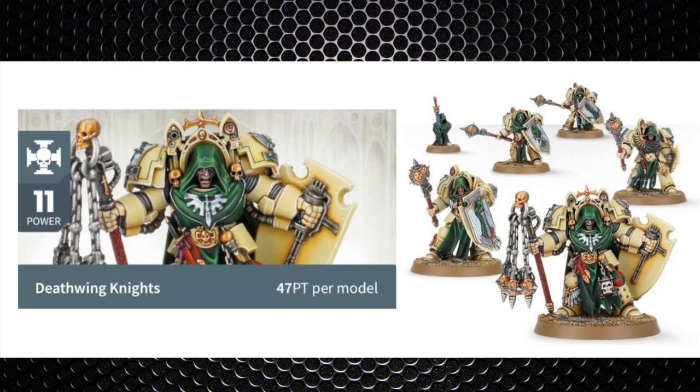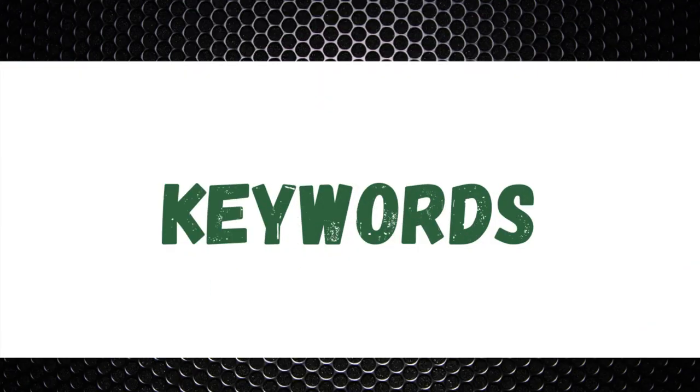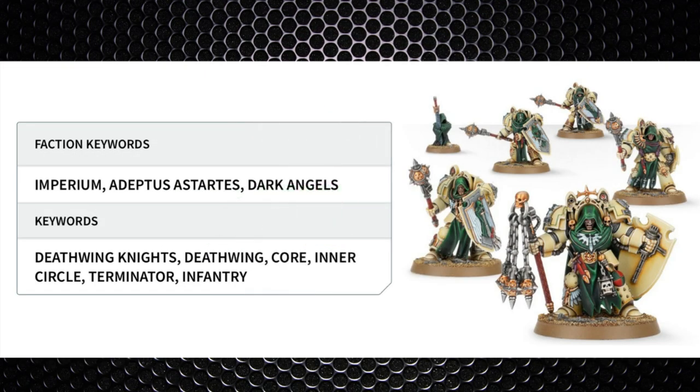They're going to come in the elite section of the codex. As for the keywords of note, they are Deathwing Knights — they're part of the Deathwing, of course they're a core unit with the inner circle ability, they're a terminator unit and an infantry.